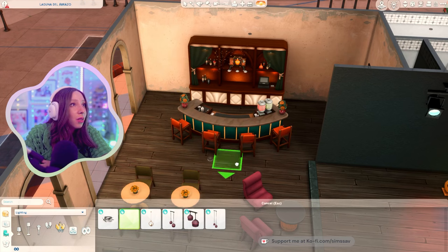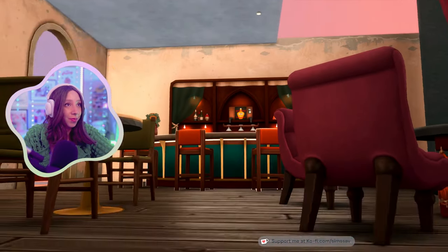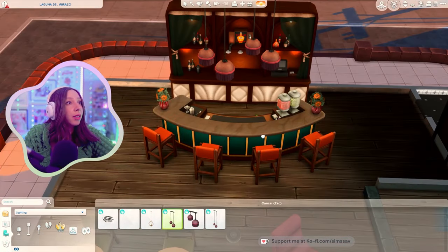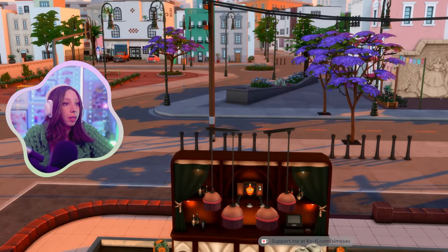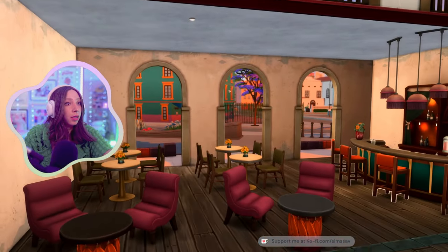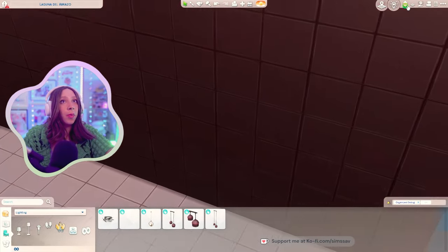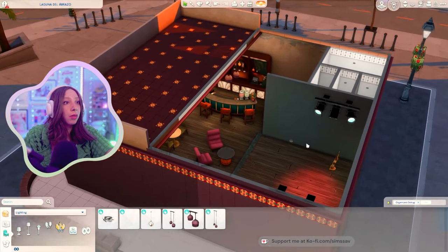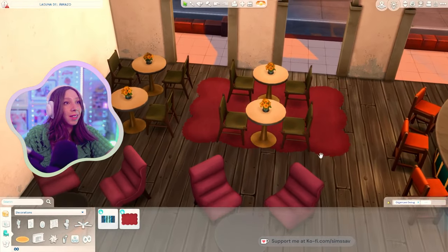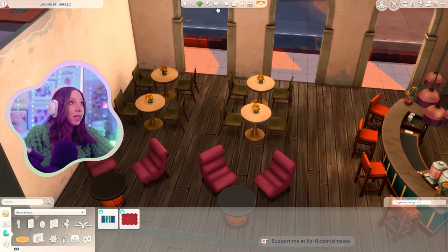I do like the sunflowers on these tables. I think I want to put some on the bar. Above the bar let's put some hanging lights. What is this? 'Touch of Nighttime Sky - instead of counting sheep let's count stars. As it would be impractical to sleep without a roof, we're bringing the night sky to you. Feel at ease with the stars watching over you.' No way - oh my goodness, that is adorable! I am a big fan of that!